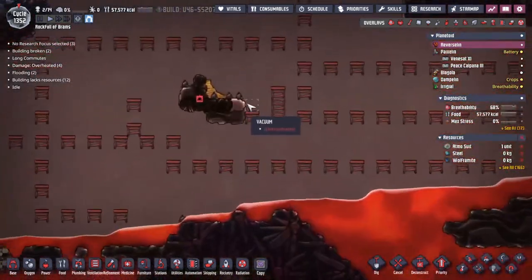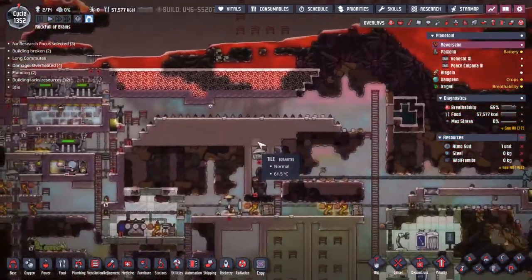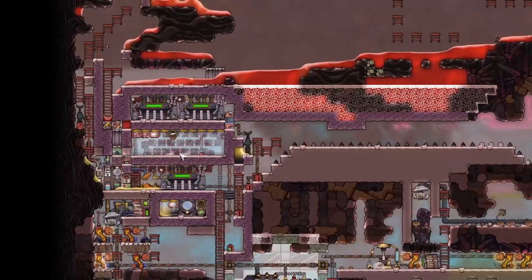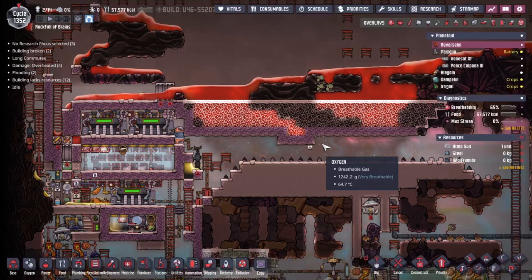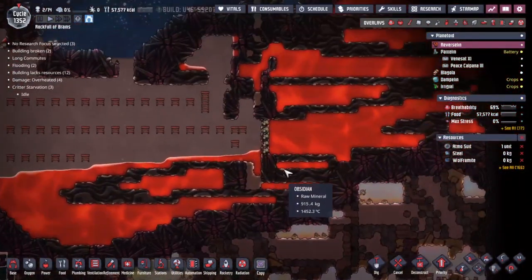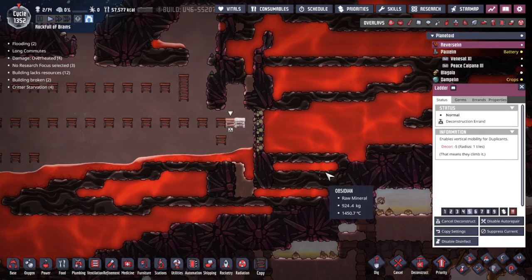Today we're finally going to be addressing this liquid sulfur geyser over here on Reverse Lint — this is where we started the game. We've had this great big magma ocean above our heads the entire time, and this one little steam machine over here has been doing a valiant job trying to clear it all out. We might very well be at the point now where we can start thinking about how we're going to take over this entire area, and one of the things I want to do is let all the liquids free on this side.